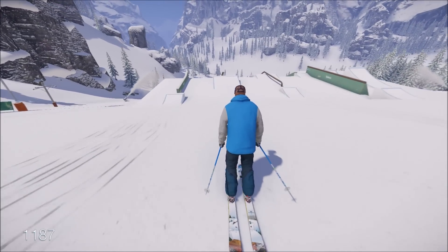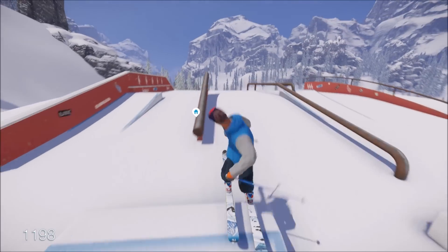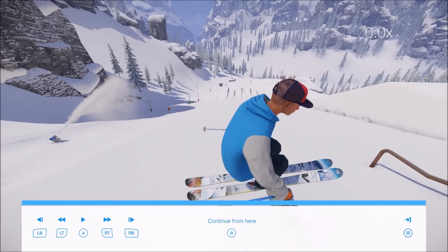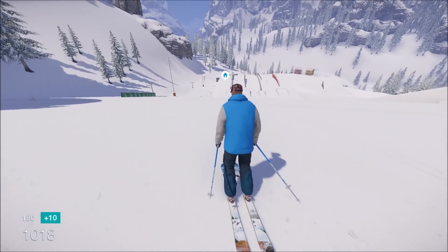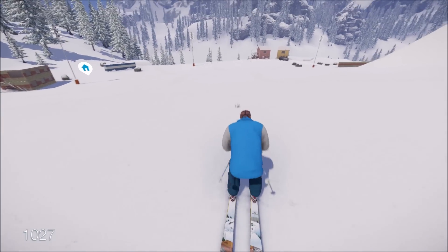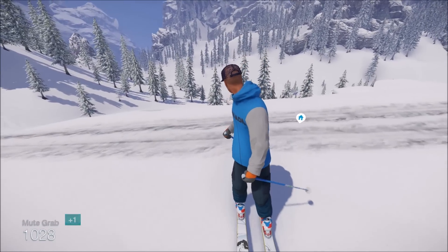At first I could not hit a rail or box to save my life. I'm getting better, I'm working at it, but at first it was extremely difficult. Let's just go for it — I'm going right at the round rail. I hate those round rails in real life too. I missed it — they're so difficult, I always fall on them. As you can see you can rewind and then spawn back in wherever you'd like. I'm playing from right where I was again, which is really cool. If there's a certain spot you keep hitting and keep falling, you just get right back up and do it again. I've always been kind of a spot rider rather than a mountain rider — I like to go hit the same spot over and over.